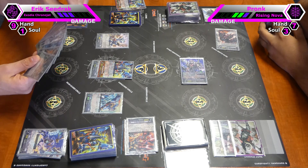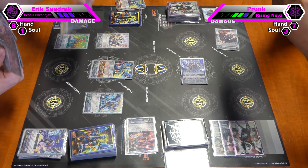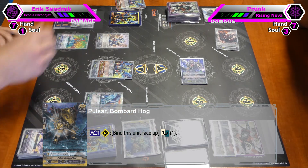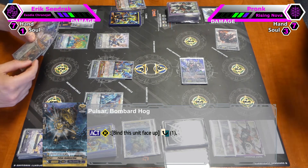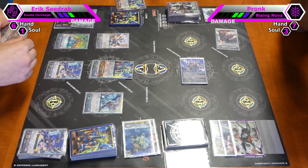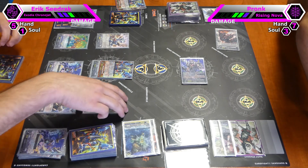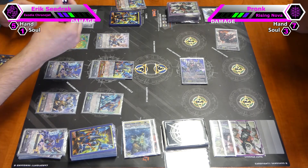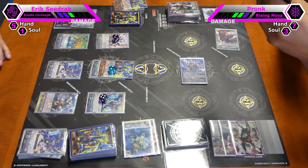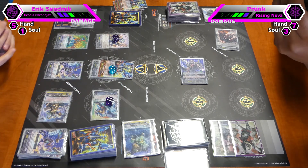I'll call Metal Portrait Dragon. And I will call Mirror Blood Dragon. And I will call Bomber Hawk and use Bomber Hawk's skill — I can bind him from the rear guard circle and countercharge. Then I will call Friends Hit and Hypnosis.